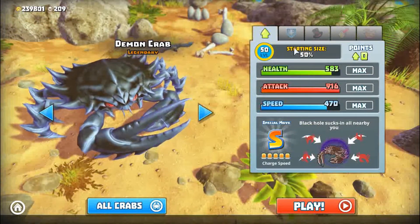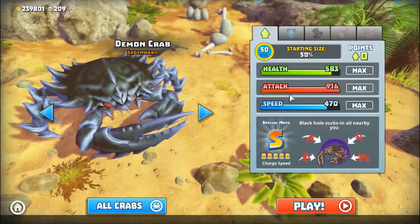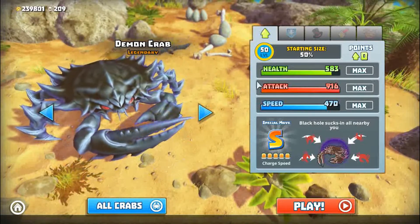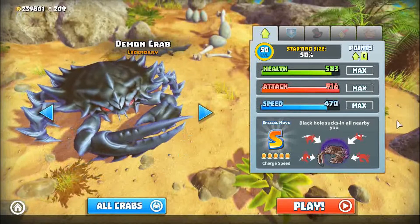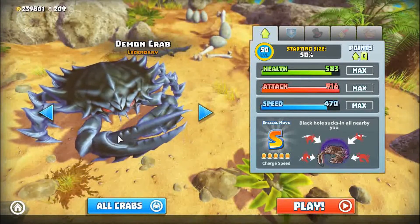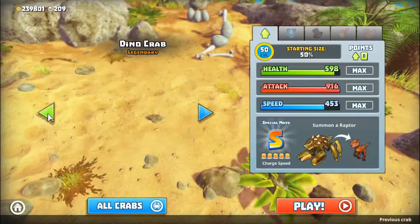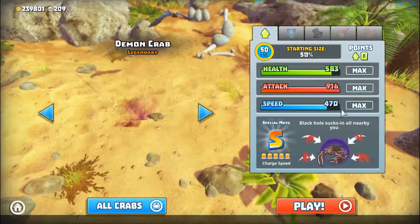So here we have demon crab level 50, has maximum attack, best attack in the game, pretty high health and speed. And there's also the special move charge speed, which I have all 5 for all of them.